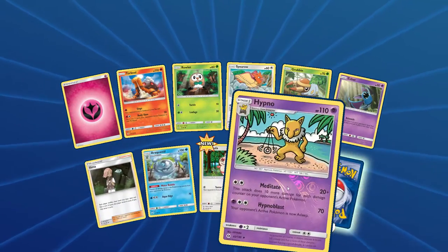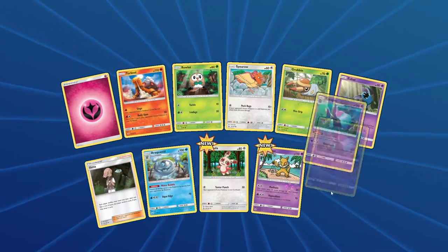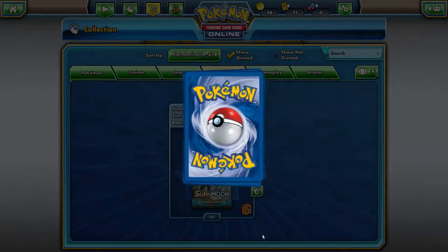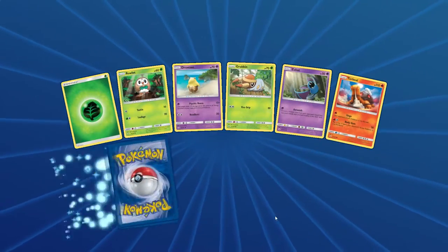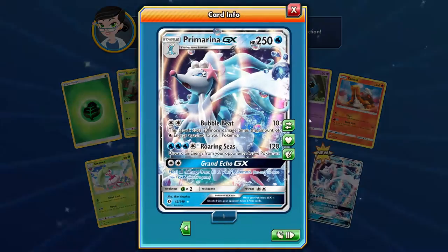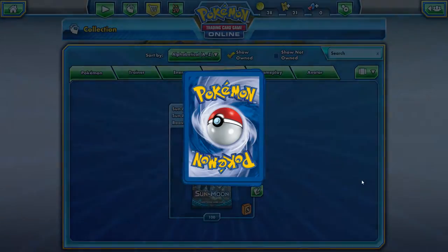Hypno Reverse Holo, and Toxapex — also a pretty solid card. Whenever your active Pokemon retreats, their new active Pokemon is Poisoned. Could really make people not want to switch out. You could put that together with a nice deck and kind of force people to stay in. And a Primarina GX! Very cool. Gonna take a swig of Mountain Dew while we open this next pack.